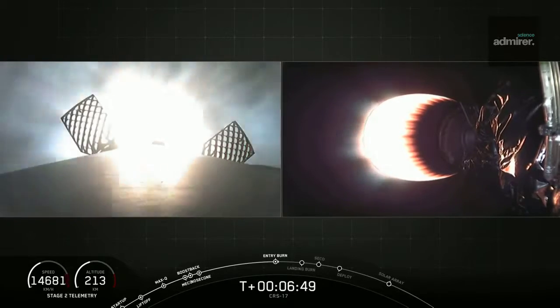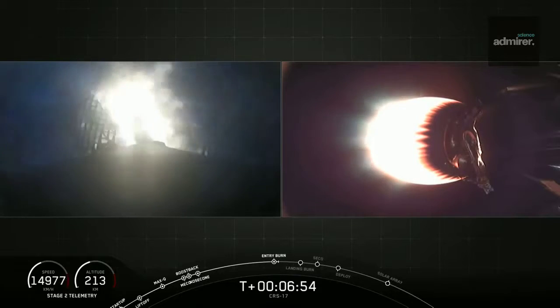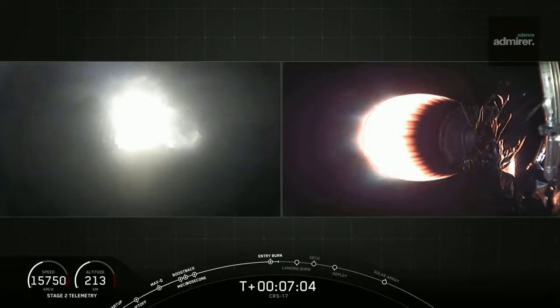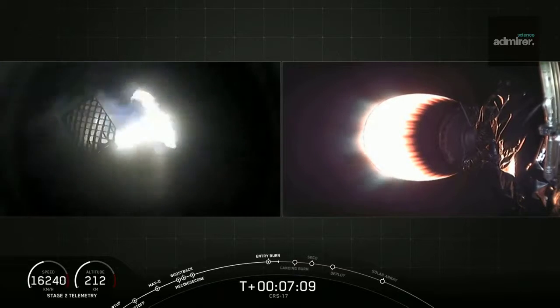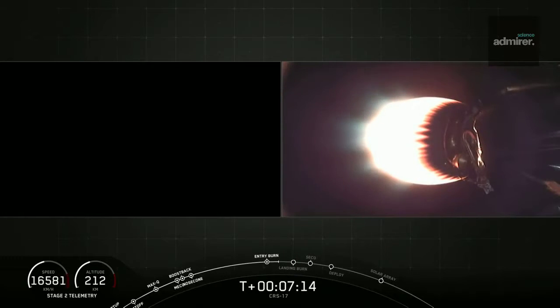And there you can see on your left screen that first stage re-entry burn has just begun. It's glowing pretty bright there. We're not getting a lot of sunlight, but at least the engines are giving us a good view of that first stage. Now we actually don't need all nine engines for this entry burn, so we're actually only using three engines. And that completes the first stage entry burn.